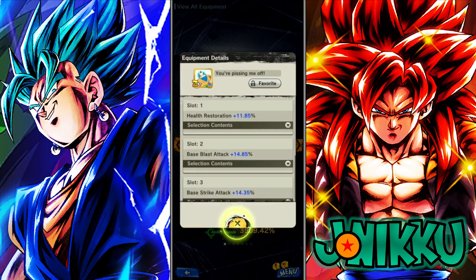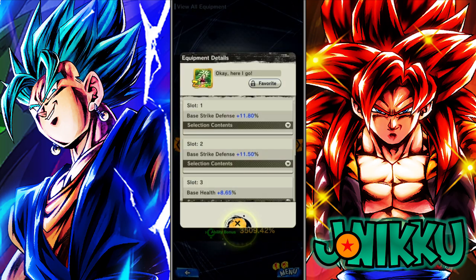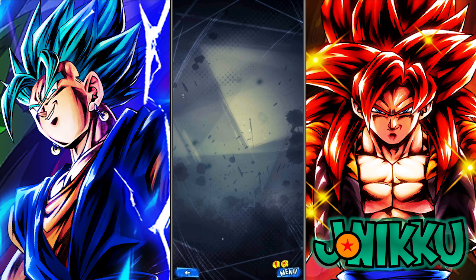This equipment is usually on Gogeta Blue, but I put it on Super Gogeta because I didn't really have much equipment for him. I had to put something else on Gogeta Blue. This is usually on Super Vegito, but I need to get more equipment for this Gogeta. I just put this to make Super Vegito more tanky. I cannot wait to see how this Gogeta plays — hopefully he makes Fusion Warrior a better team.